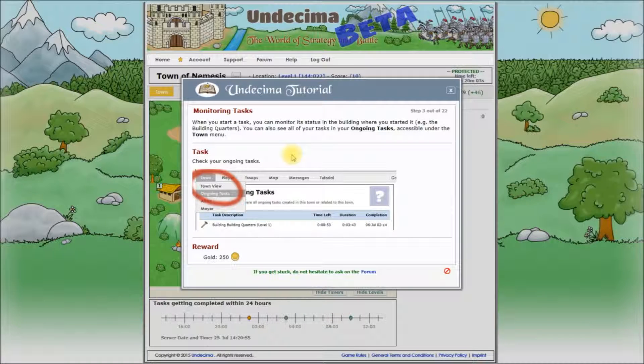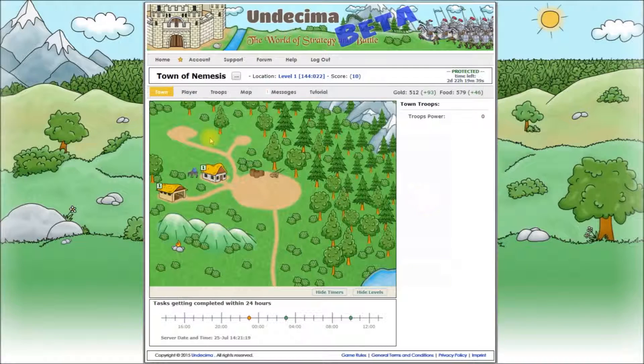Next tutorial step: Monitoring tasks. When you start a task, you can monitor its status in the building where you started it — the building quarters, for example. You can also see all of your tasks in your ongoing tasks, accessible under the town menu. And the actual task is to check our ongoing tasks. Let's close the tutorial and go to Town, Ongoing Tasks.